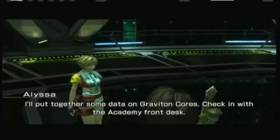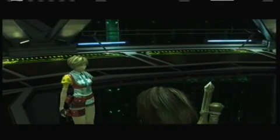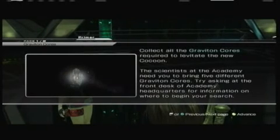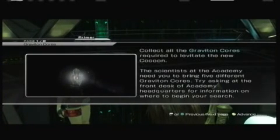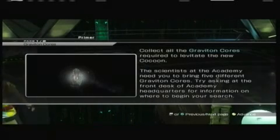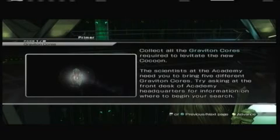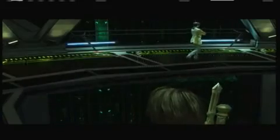Okay, I'll put together some data on Graviton cores. Check in with the Academy front desk. Collect all Graviton cores required to levitate the new cocoon. The scientist at the Academy needs you to bring five different Graviton cores. You're asking the front desk of the Academy for information on where to begin your search. Once you have the cores, return to the Academy headquarters and deliver them to Alyssa.